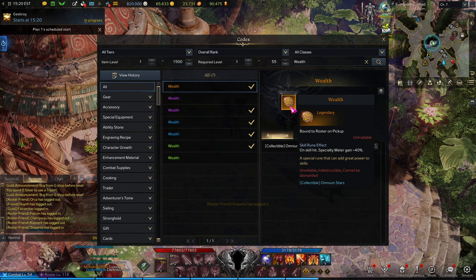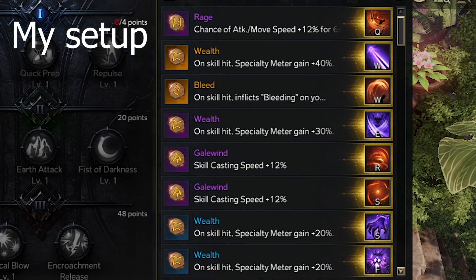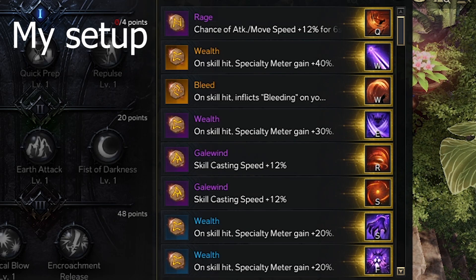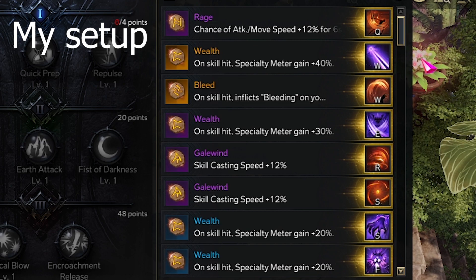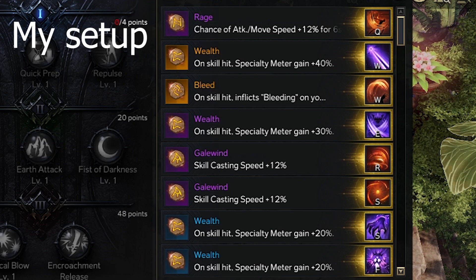Slot the highest rarity wealth rune you have on Demon Vision. You can slot the second best into Demonic Clone and then Howl. If you're using four runes, then Demon's Grip is also fine. The rest of your rune slots can go in demon form skills, such as a Bleed Rune, Rage Rune, Gale Wind Rune, etc.